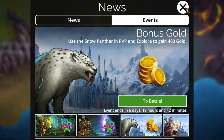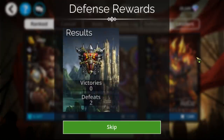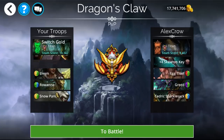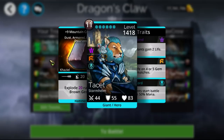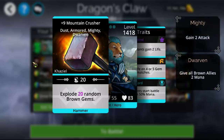If you're going to be starting on Nintendo Switch, there is a team that you can do which is relatively cheap and obtainable on Day 1: Mountain Crusher, Elowin, Rowanne, and Snow Panther. When leveling up your hero, you should be putting your Masteries into Brown and Red — specifically Brown — to get Mountain Crusher as quickly as possible. It's an insanely good mana-generating option that can be used with essentially every single team in the entire game, and you'd want to do this with Titan Hero Class.